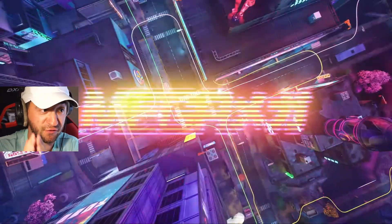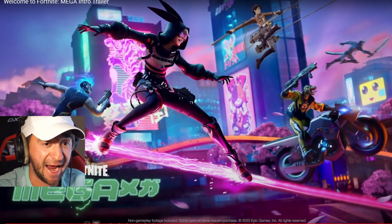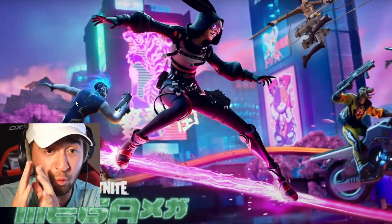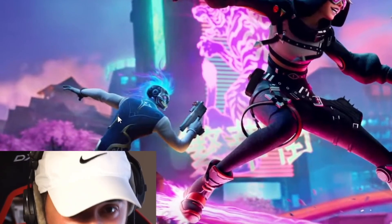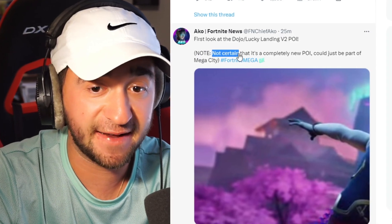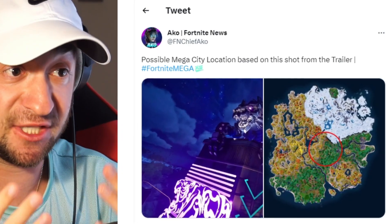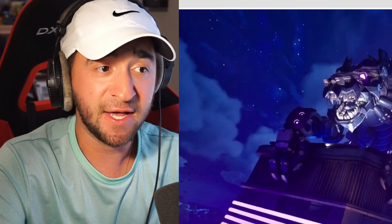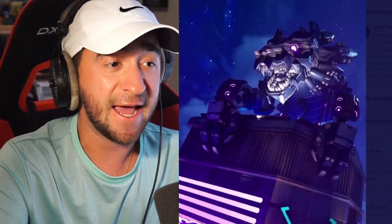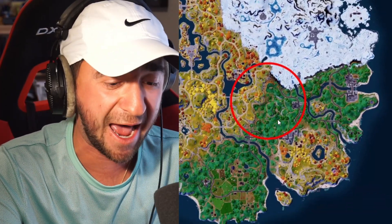Lucky Landing V2 has been teased for so long, and it's finally here. If you pause the video right now and look in the background for one second, this location looks insane — it's probably going to be my favorite one all season. It could be a completely new POI or just part of Mega City. And if you want to know what location Mega City is replacing: based on this shot from the trailer with the Cyber Dragon, people are thinking it is right here in the center of the map. Subscribe if you're excited for Fortnite Season 2.